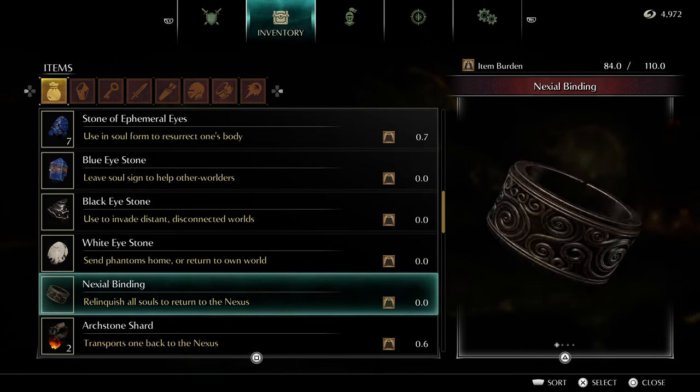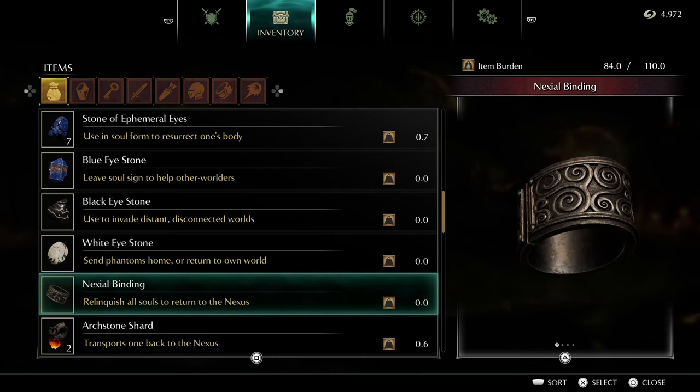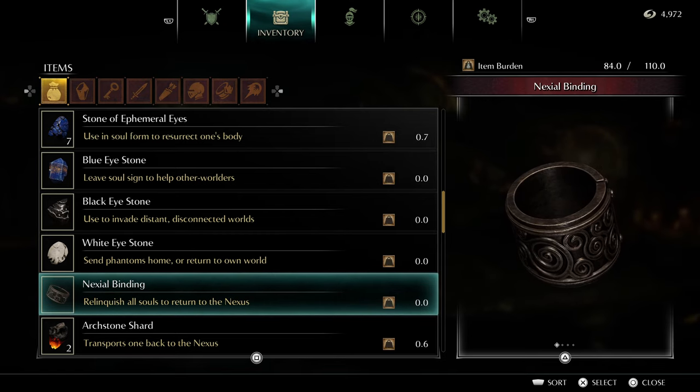Normally it would be fine to use the Nexial Binding, but some of these black phantoms are quite powerful and drop a good amount of souls. You might be able to get a couple of levels out of this depending on what level your character is when you decide to do these events.